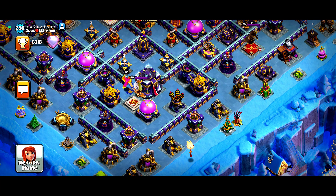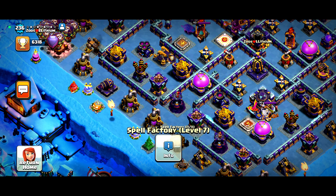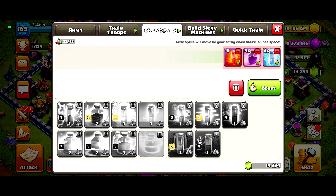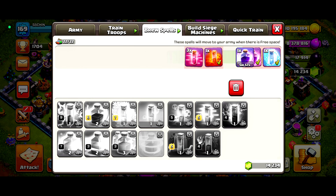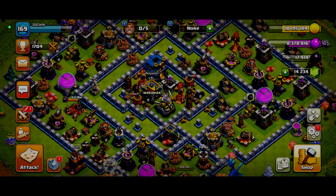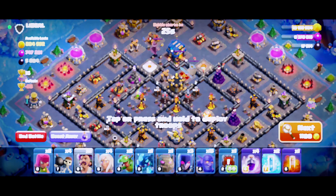Let's check the spell factory: six lightning, two freeze, a haze, scally, and a poison. He had six lightnings. Okay, this is going to be our spells. I'm not going to bring lightning — I'll go rage instead. Three rage, three freeze. Let's add a blimp. Okay, now let us finalize this strategy and get into a live attack.